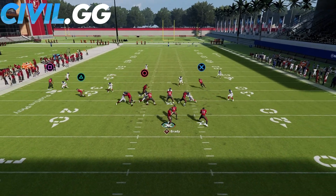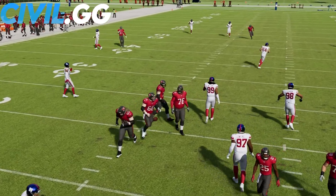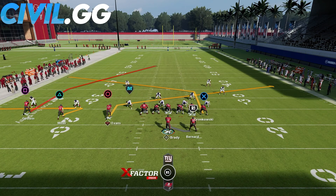You guys will see here — we'll just read the post and slant. Slant was pretty covered so we'll wait on the post. We did get shed there, but you can see Gronk was very open on his post. I'll run that one more time. Same setup: circle on a slant, tight end on a post, triangle on a zig, and square on a post as well.